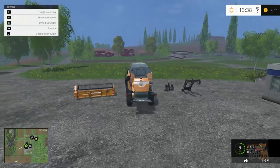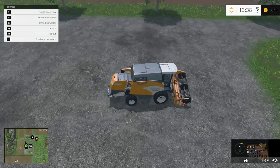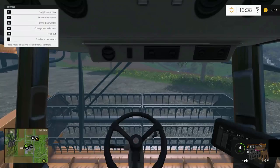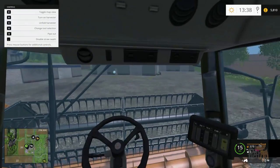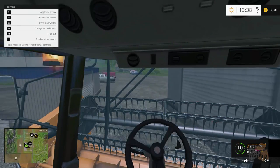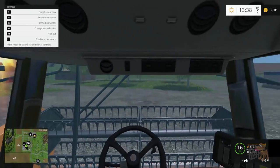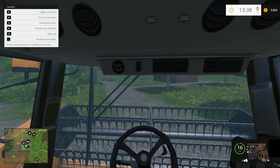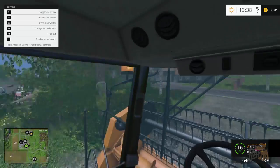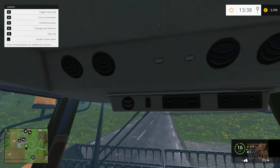I've got a brand new combine harvester. Let's turn those beacons on. I wonder if we're going to fit through this gap — yes we will. Alright, let's head back. This is going to help us harvest a lot quicker, which means we're going to be more efficient and make more money. We'll pay back this loan, don't worry.